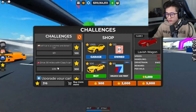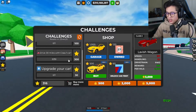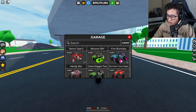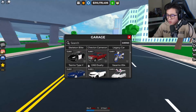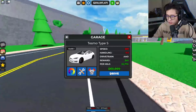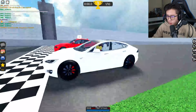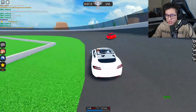If I do this next challenge — drive 30 miles with a Class 1 car — I get it, that's all. Let's find the fastest Class 1 car we have. The Tesla Model Y doesn't seem fast enough, but the Tesla Model S is fast and it's also a Class 1, so let's go ahead and use this one. I'm gonna do the oval race because I want to earn some money while doing these challenges too.